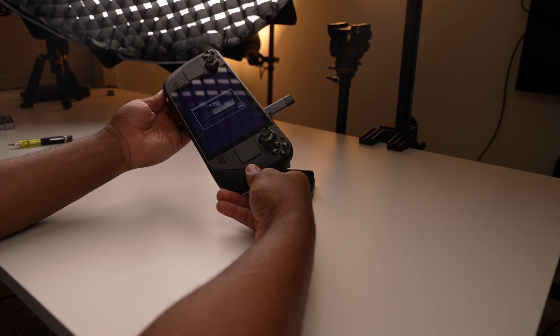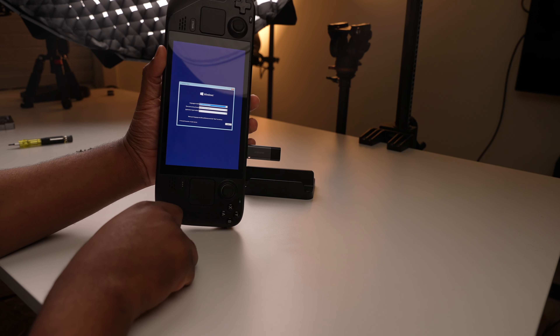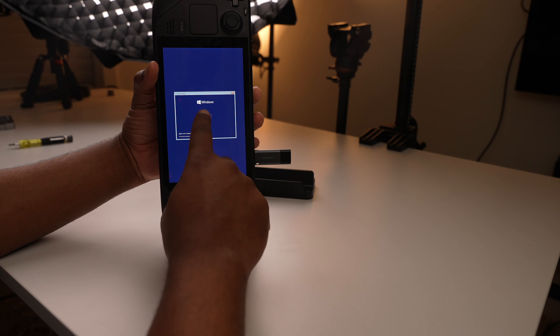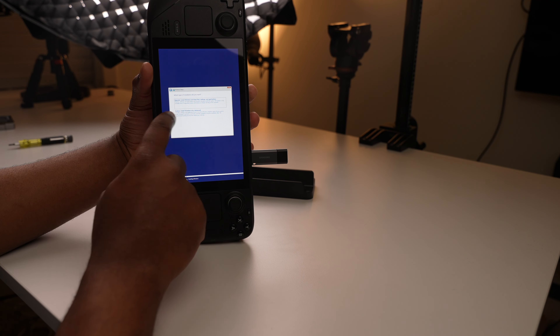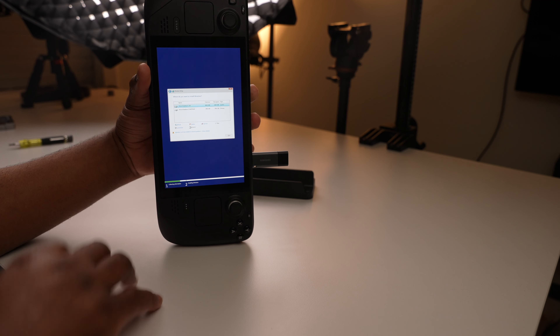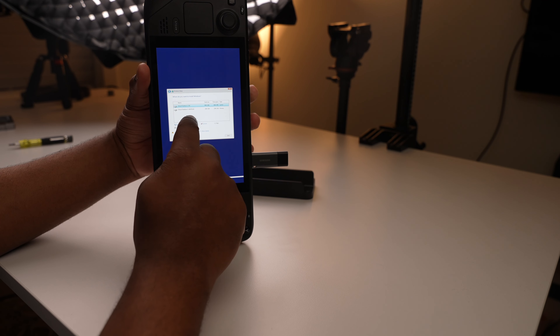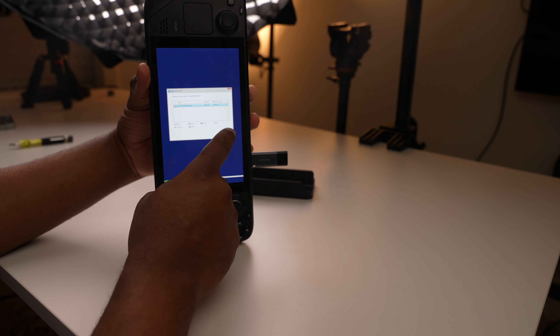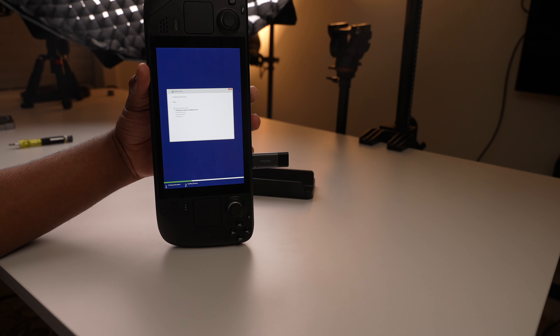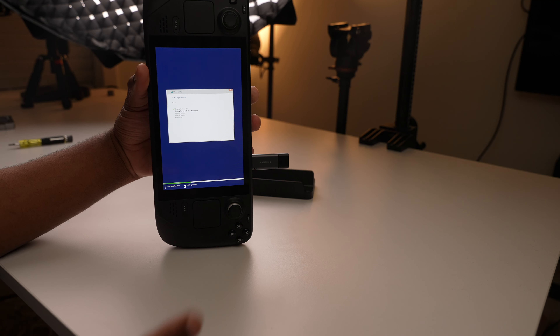The screen will be vertical until you can get into the operating system and switch it over, so you'll have to hold the Steam Deck sideways for now. When you get to the setup menu, just hit Next, power through the prompts, and select 'Install Now.' Choose 'Custom: Install Windows only.' If you already have Steam Deck OS installed, you'll have a bunch of partitions — delete those. Then hit Next and Windows will install on the native hard drive. Once done, run through the setup, get into the operating system, and install your drivers.